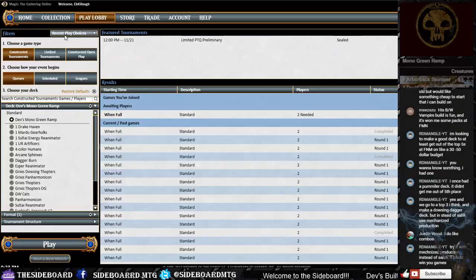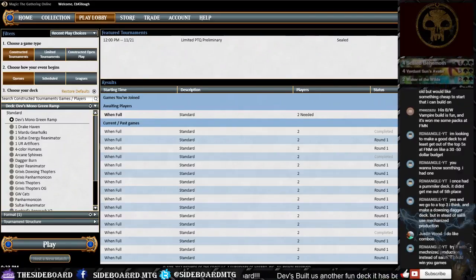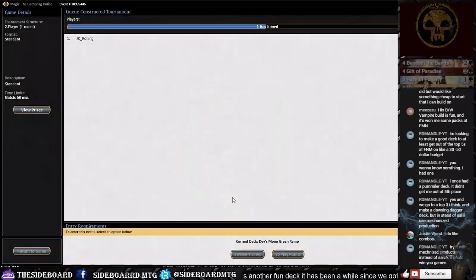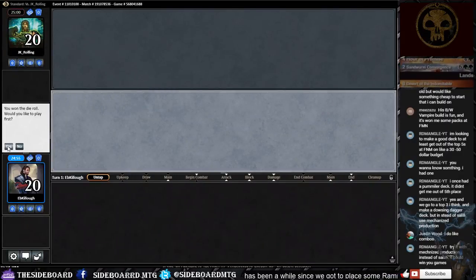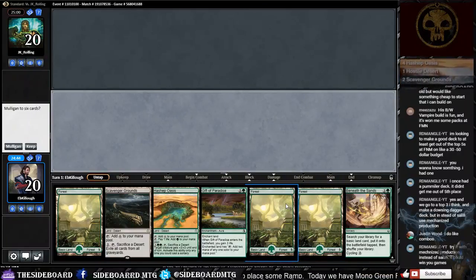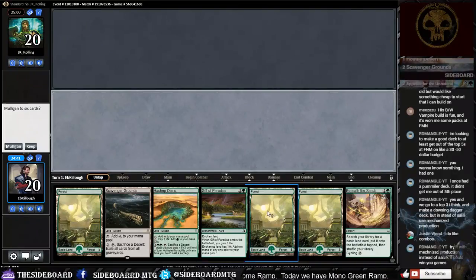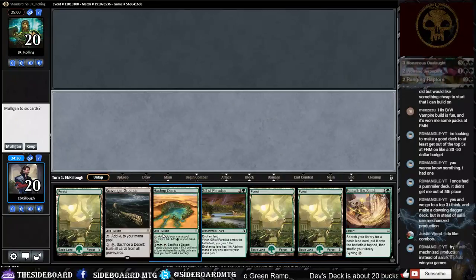There are a lot of other ways to play Dowsing Dagger — the second upgrade would definitely be Saheeli Rai, though I've seen Mechanized Production used as well. Let's get into an additional game, and then in game three we'll do the upgrades — carnage tyrants and some other pieces — and see if the upgraded deck runs better. You can take one of Dev's budget decks, play it as budget, and as you get money you can upgrade it.